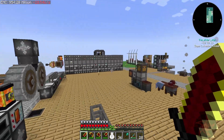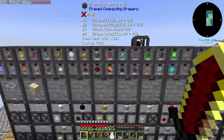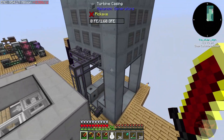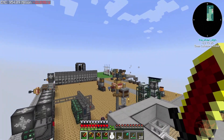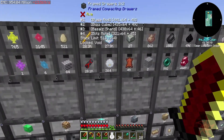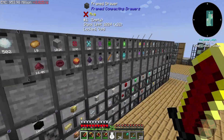How many blaze cakes do we have going right now anyway? The number's still going up - cool. Yeah, I wasn't sure if I had the right amount of chickens over there, but apparently it works. Because I think our slow spot is still sugar - that's what's slowing everything down.